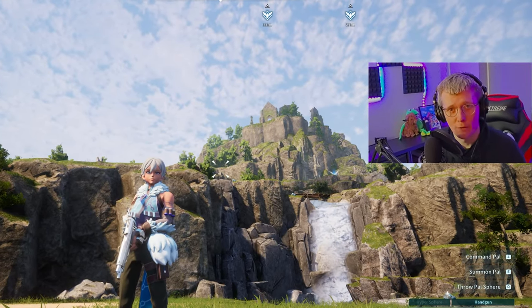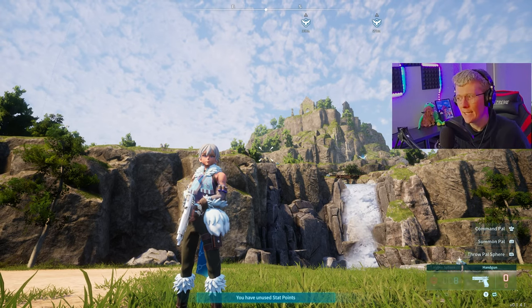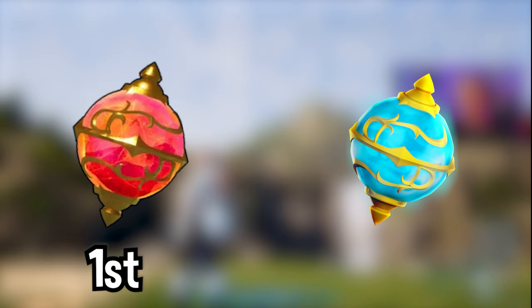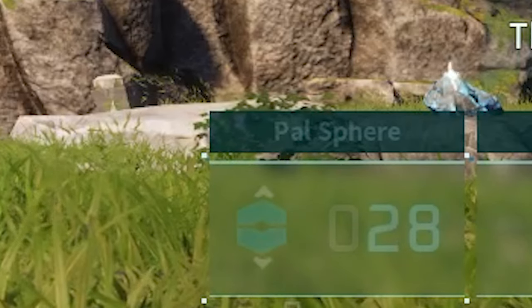Today I'm coming back with another Palsphere glitch. This one is semi-unlimited in the sense that it only uses normal Palspheres. The idea is we're going to throw hyperspheres and then quickly switch to the Palspheres. When you press down on the controller, it goes from hypersphere to Palsphere.